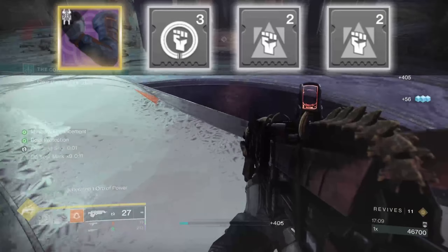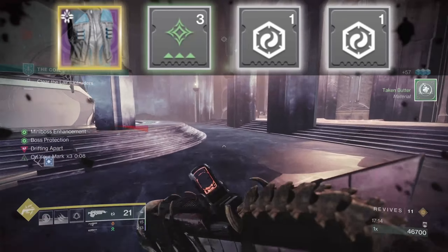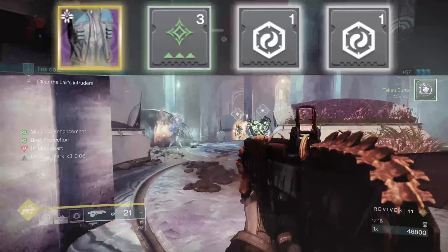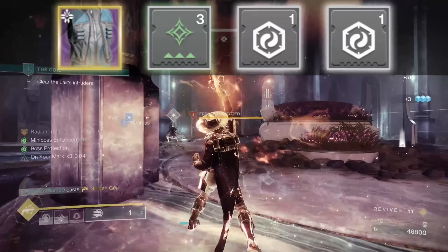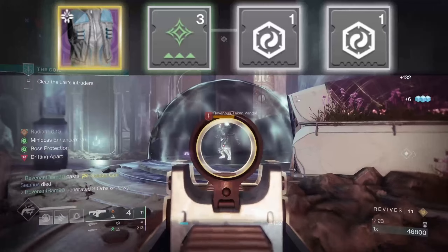On arms: Heavy Handed for orb creation, and two stacks of Focusing Strike to get our dodge back faster when we hit targets with our knives. On the chest: Charge It Up for an extra stack of armor charge — I took Argent Ordnance off the artifact so in case I run a rocket launcher I want those extra stacks — plus the usual resist or reserve mods.